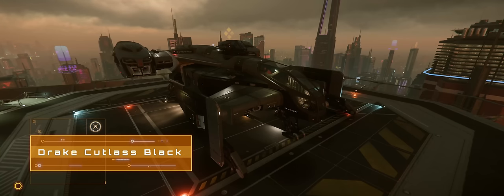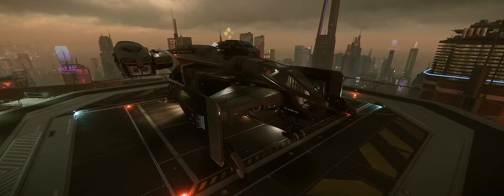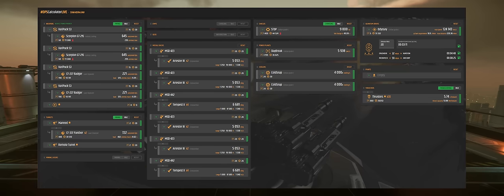But if you want something a bit punchier, then you might want to take a look at the Drake Cutlass Black. It will set you back just under 1.4 million credits from New Deal. The Cutty is the entry point into size 2 QT drives, allowing you to get that faster interplanetary travelling, cutting down your travel time quite significantly. Part size is scaled up across the board, with a size 2 shield, size 2 power plant, and two size 2 coolers.